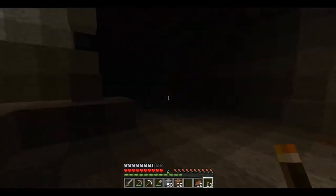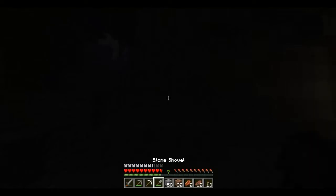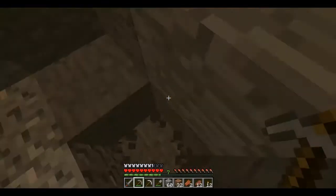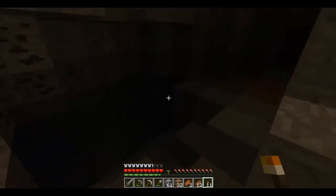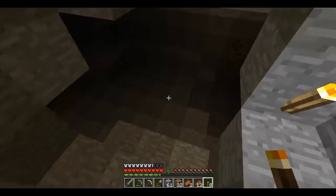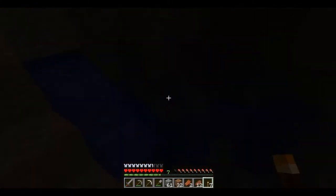And we have a zombie villager! And we'll use you as a shield! This is the kind of cave you're wanting to look for — ones that have a lot of branching off paths. Lava! Now, lava is usually a good sign that you're going to be getting closer to rarer materials, such as gold and diamond. Always be sure to look behind you, because you never know when there's going to be an enemy.